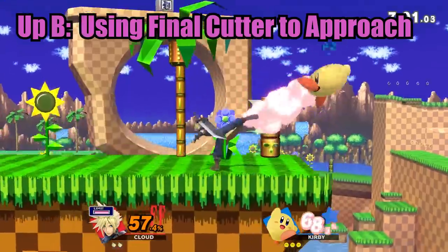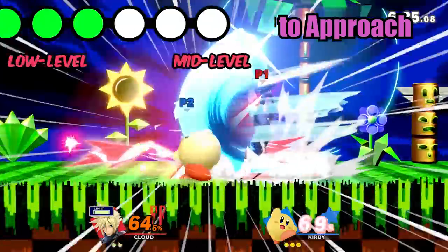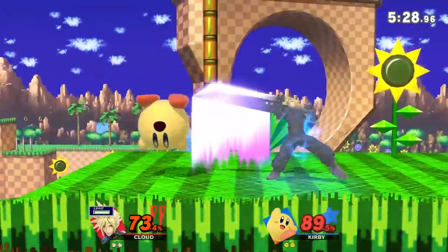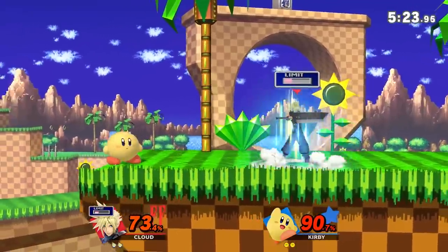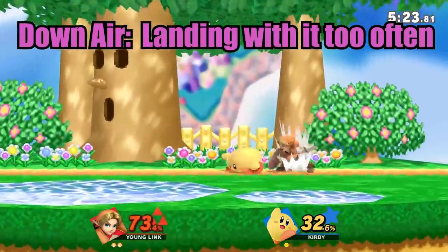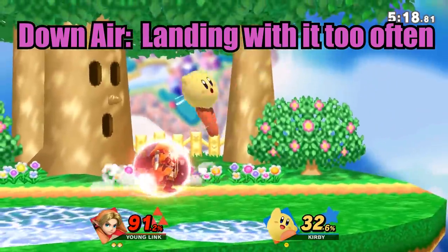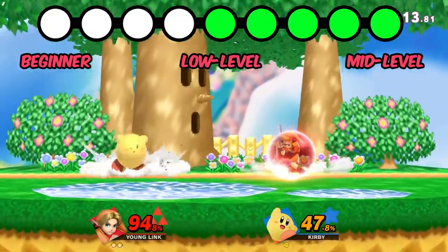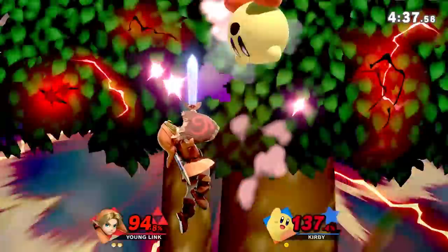Kirby's up B has a lot of end lag when used on stage. If Kirby drifts back with it, it can be hard to punish from the ground and you'll usually have to hop over the projectile portion. But if Kirby lands right against your shield with it, you'll be able to punish pretty well out of shield. Once Kirby's get over their down B phase, they often replace it with down air. Down air has a ton of reward for hitting it and can be a great combo starter, but the move doesn't come out until frame 18 — two frames slower than Ganondorf's down air — and it can be easily beat out by disjoints and often punished on block.